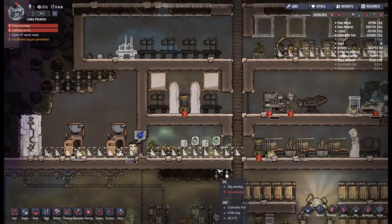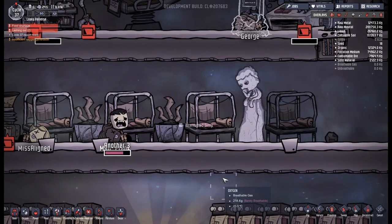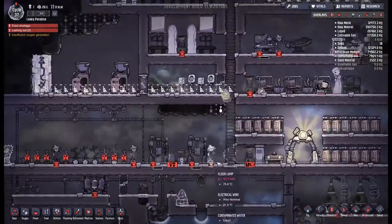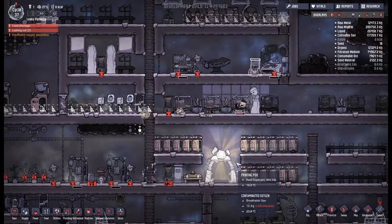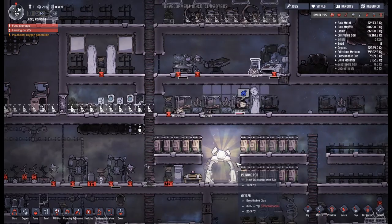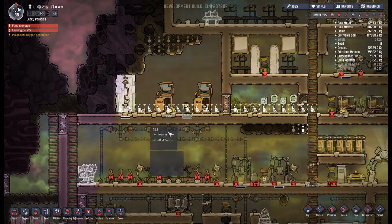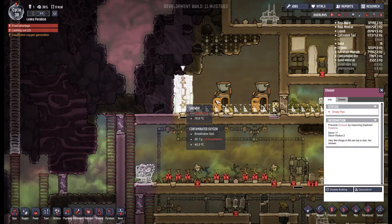Now he's going to clean up the vomit everywhere. I think you're going to die in your sleep, man. Out of nowhere, we can grab another duplicate — let's have a look. We've got Callum. Let's put you in here and print. You're going to die very shortly as well, but we're just going to push through. Somewhere along the line we've picked up 500 calories of meal lice — so this is starting to work again.